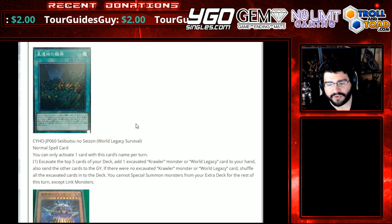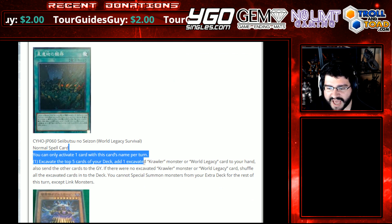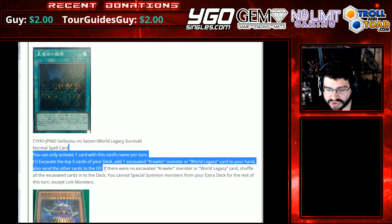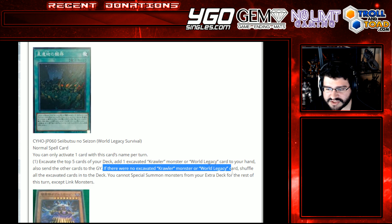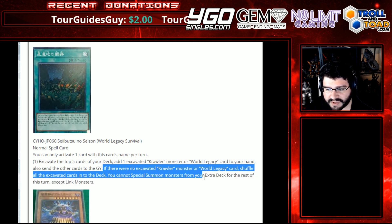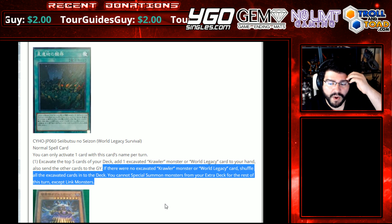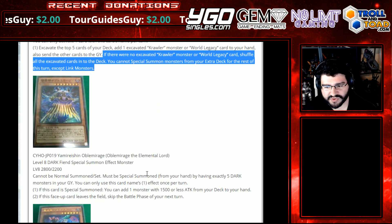World Legacy Survival, a normal spell card. You can only activate one card with this card's name per turn. Excavate the top five cards of your deck; add one excavated Crawler Monster or World Legacy card to your hand, also send the other cards to the graveyard. Crawler support that reaches pretty far. If there were no excavated Crawler Monsters or World Legacy cards, shuffle all the excavated cards into the deck. You cannot special summon monsters from your extra deck for the rest of the turn except Link Monsters. That's not terrible — that's what those decks want to do.